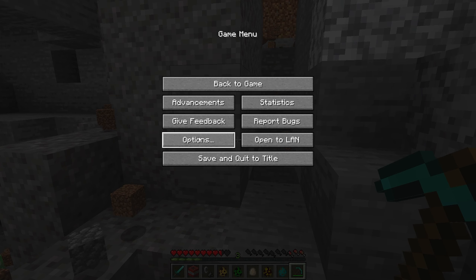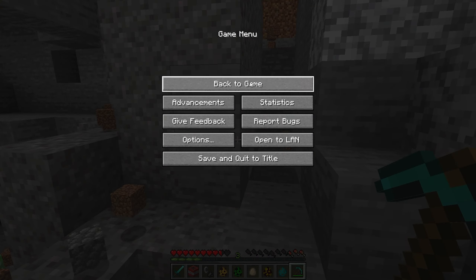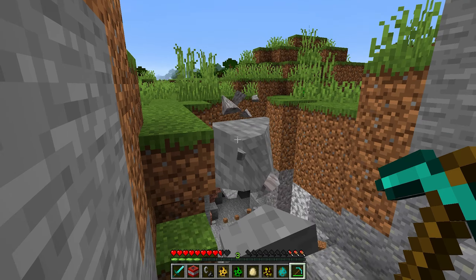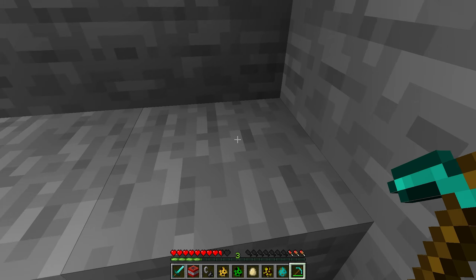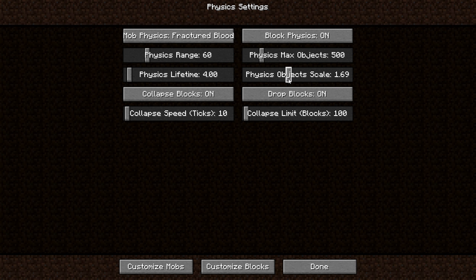Click on Options, then Physics Options, and here are a bunch of settings you can play around with. Physics Object Scale is an important one — by default it's at 1.0. If you crank this up to 4.0, the block fragments are going to be huge. A creeper just blew up and you can see these huge stone fragments — that is definitely laggy. So if you set it to 4.0 you'll get huge fragments and it will lag your computer; I wouldn't recommend anything above 1.0.